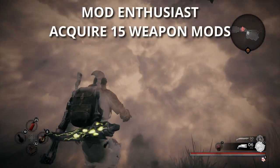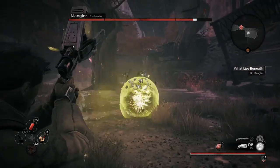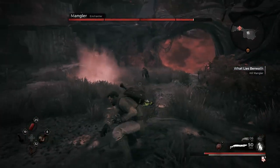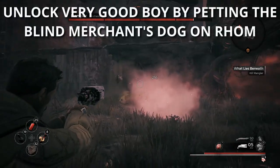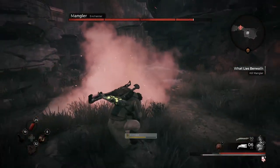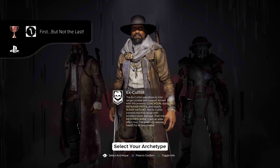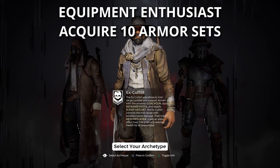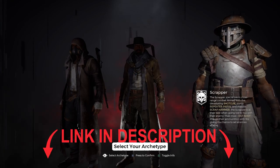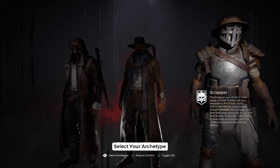The next trophy is called Mod Enthusiast, and you get this by acquiring 15 different weapon mods. Most weapon mods can be purchased from McCabe in Ward 13, but some — such as Very Good Boy — can be earned in the Overworld. The last Anytime trophy is called Equipment Enthusiast, and you earn it by acquiring 10 armor sets. I'll have a link in the description to a webpage you can use for reference on all the armor sets.